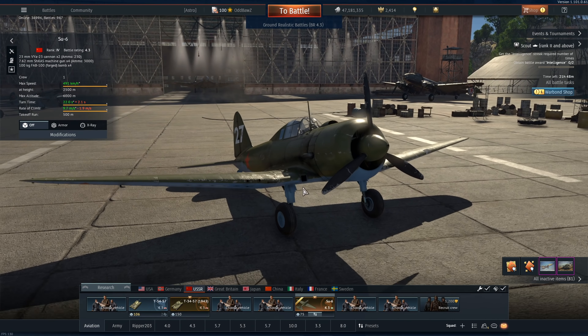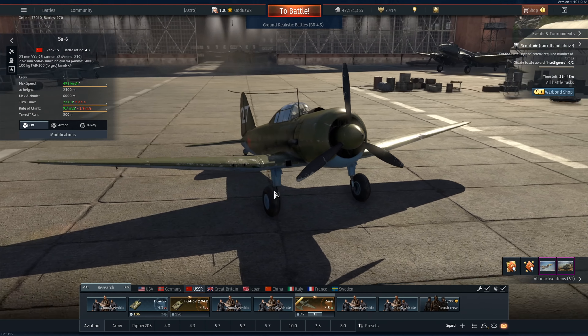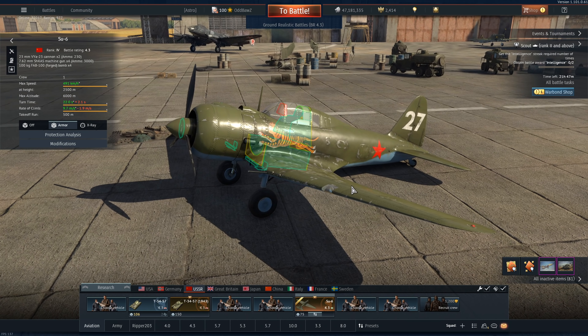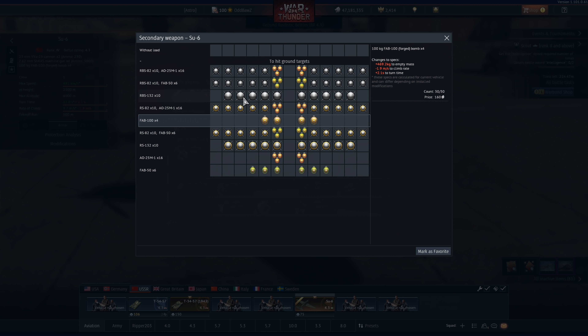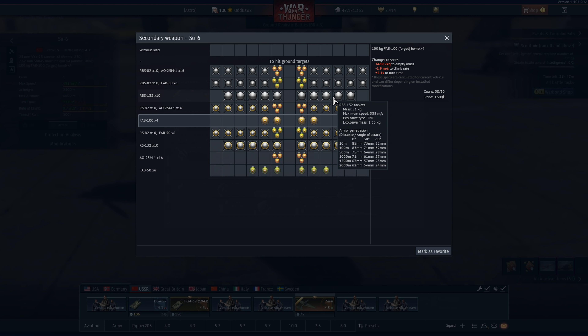Here he comes — 109 with a bomb. Trying to get him to overshoot. There we go. We can kind of bear a ton with this thing, but now we're a wee bit faster, we don't have the same turn rate as this 109. I'm gonna go back up.